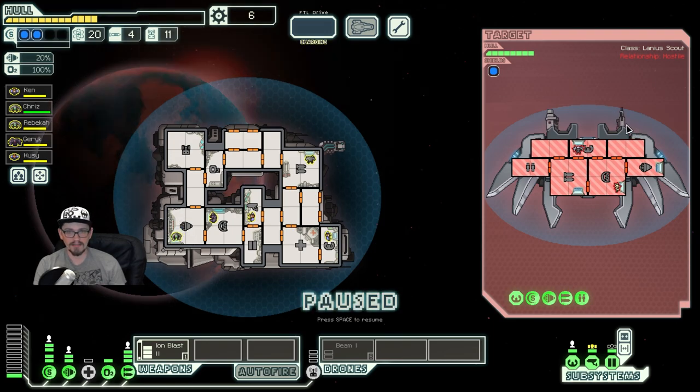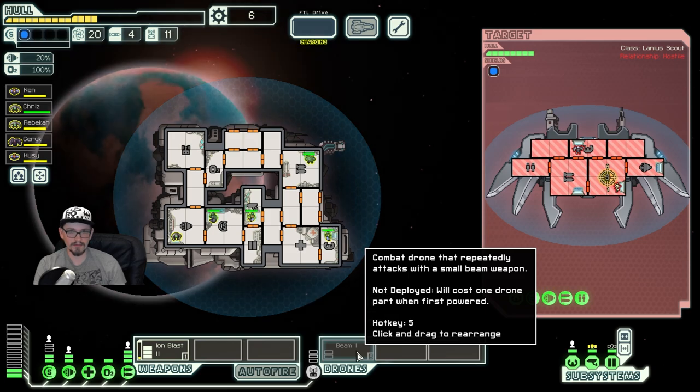Case in point — he can break one layer of shield but he can't do anything after that, so we can put those shield energy points into engine instead, just to up our dodge chance for the missile launcher they have.